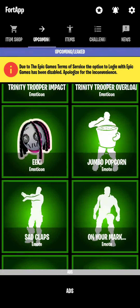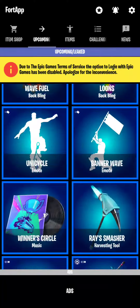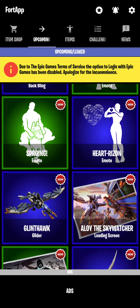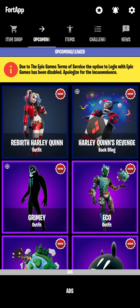If you guys somehow didn't see it yet, check my last video. These are all the new leaked skins. By the way, if you're gonna cop anything, use code It's Summer Drift in the item shop.